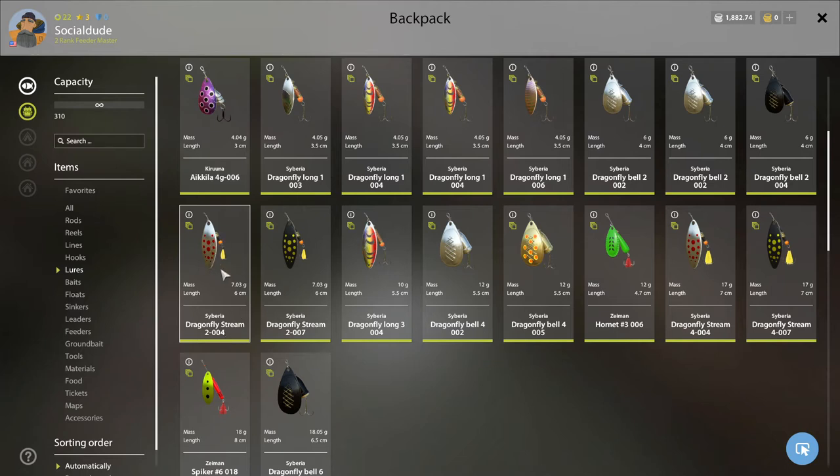The Dragonfly Stream 2004 — I believe you start out with this one; it seems to work pretty decent in certain areas, so I'd recommend trying it. It may or may not work for you, but definitely give it a try. The Dragonfly Stream 2007 — same model type; it has worked at night and caught some pretty decent fish. Before the update it was catching some nice-sized brown trout out of Belaya River, but since the update it hasn't been doing as well.